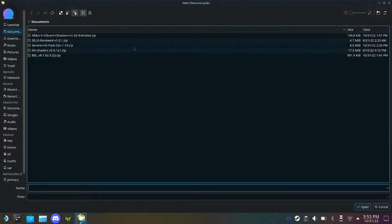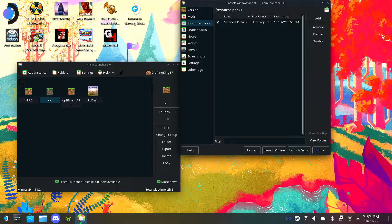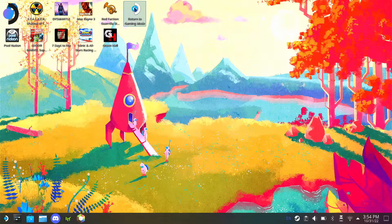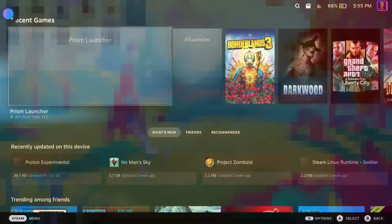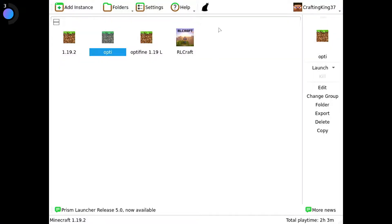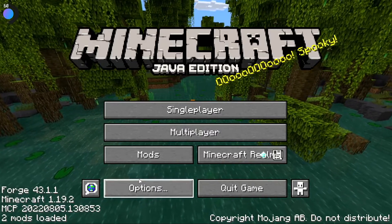Click Add and add that resource pack. Don't extract any of these files when downloading - just download them from the web and place them in the folder as-is. Then everything should be there. Go into gaming mode now and test out the shader pack with the resources. In gaming mode, go to Prism Launcher, launch it, and launch the shader pack instance you just created.